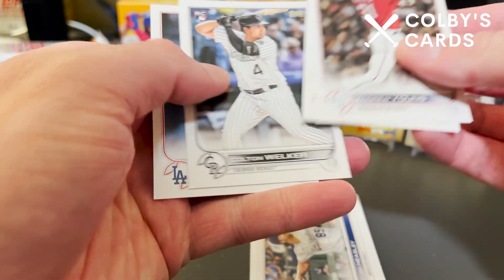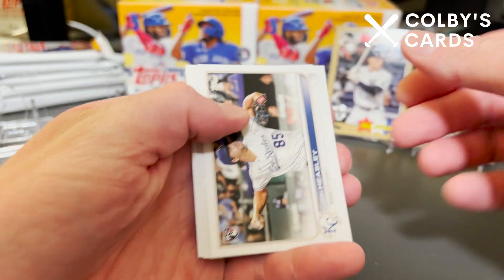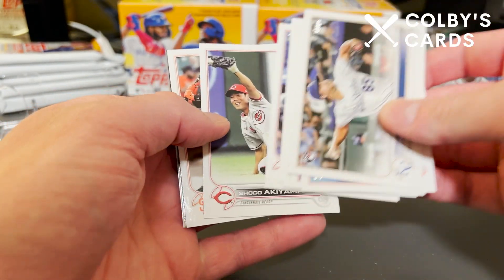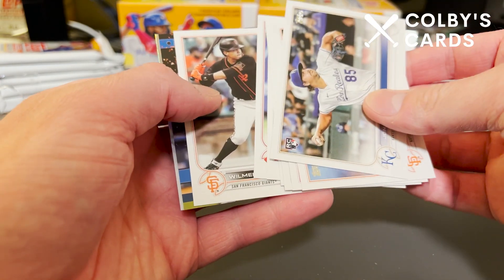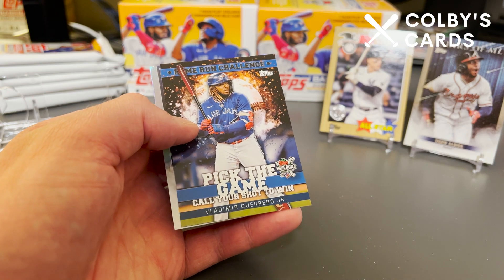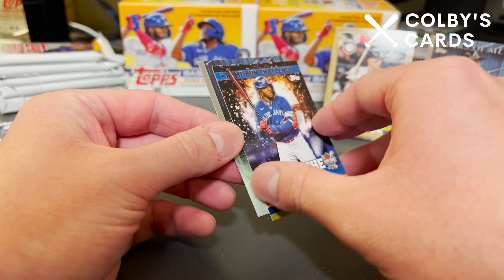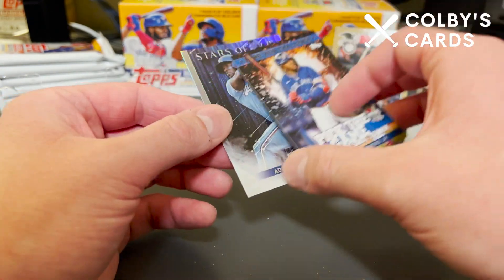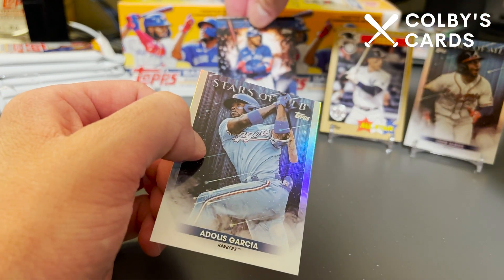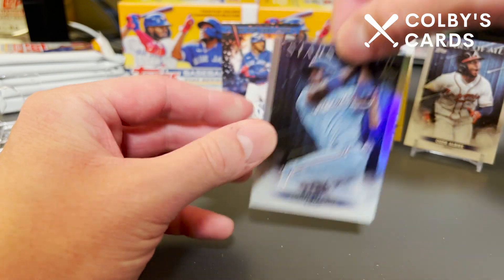I finally got a short print out of Series 2, which was amazing — I've been hunting for short prints as many of you have been as well. I also got another parallel that was pretty tough to get; 1-in-695 were the odds on that, so super excited to have gotten that. Here we have a Pick the Game home run challenge card of Vlad Jr., so I'm going to make sure to put that in pretty quickly as the season is coming to an end.